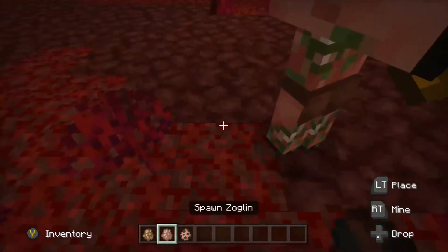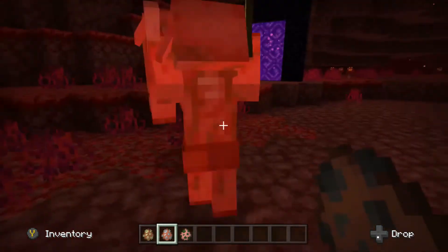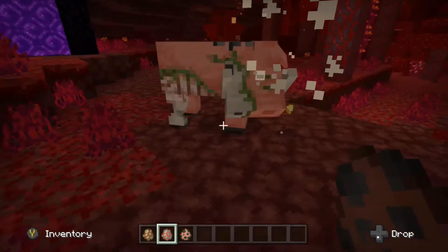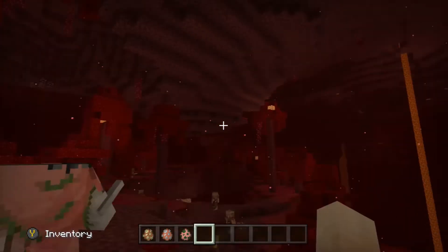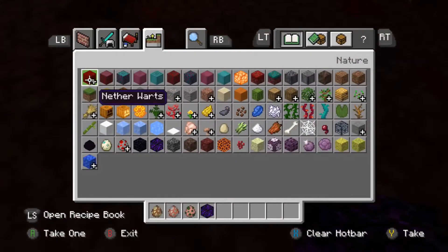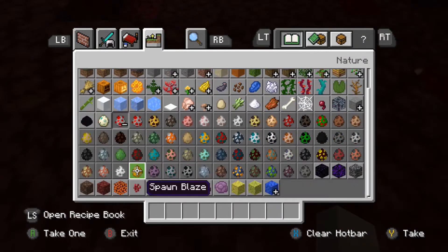Then there's the zoglin — they're strong! But you get gold nuggets from zoglins when you kill them.